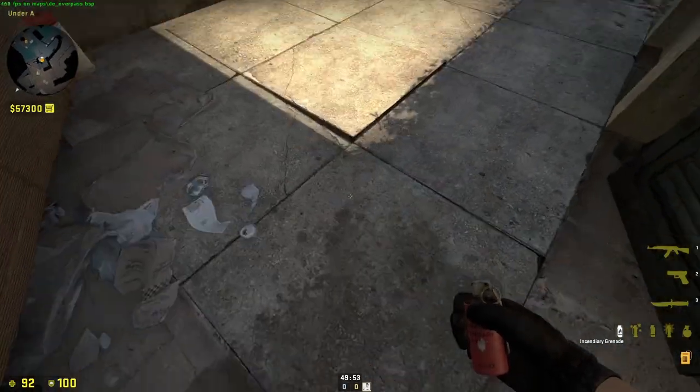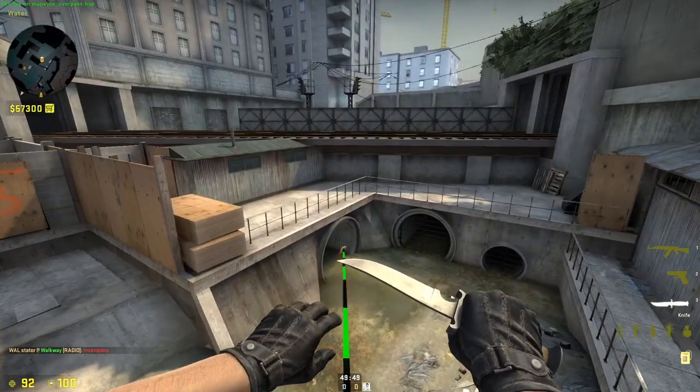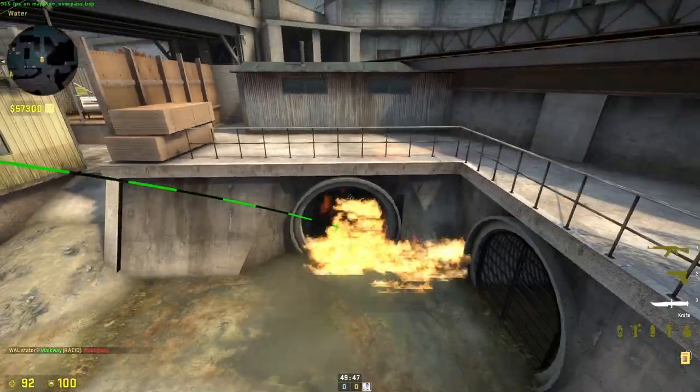Pretty basic Molotov — come up onto this little lip, aim about here, and just throw. It lands in there.